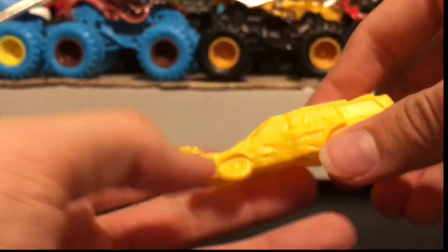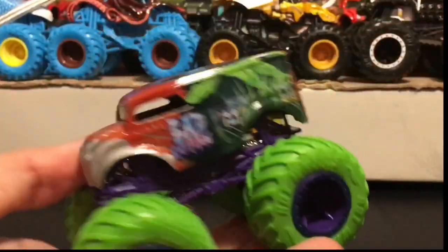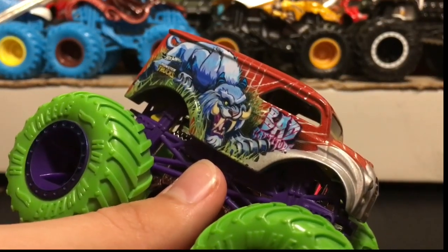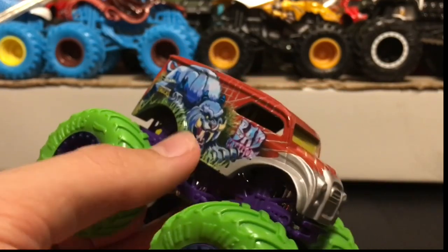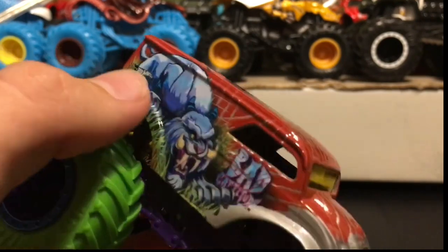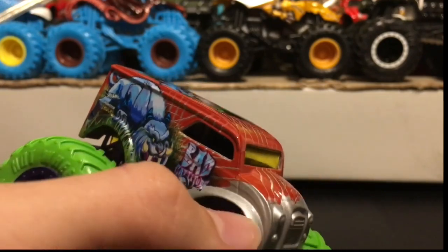The crushable car that comes with it is a yellow van, which I don't have too many of, so that's pretty cool. Now for the truck - the sides are different. Here's the first side: it looks like a cat or something because it's Bad Catitude, but it also looks like a bull with horns coming out from the nose, which is kind of weird.